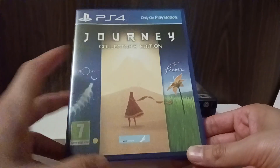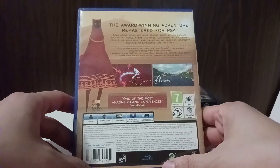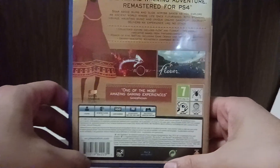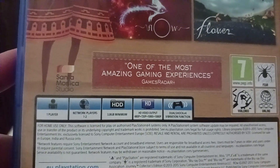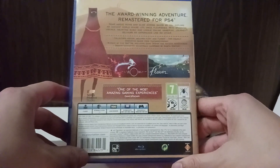In addition to Journey, this collector's edition also comes with Flow and Flower, which is neat. For five bucks, it's really a great deal — and this is the only way to get all three games physically, as far as I can tell. On the back it says one player, network players one to two, 3.8 gigabytes maximum, 1080p, DualShock 4. I actually started playing Journey recently and it's pretty good.